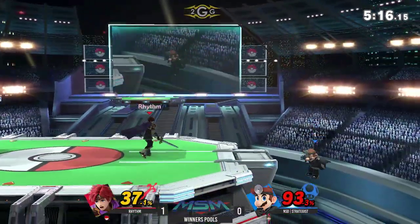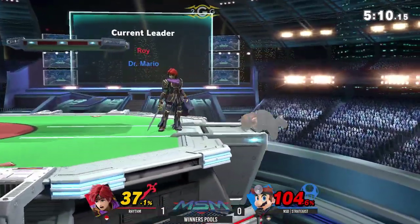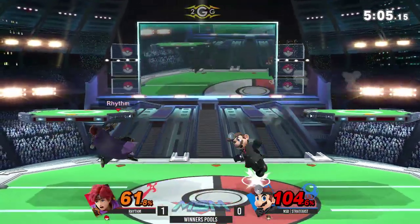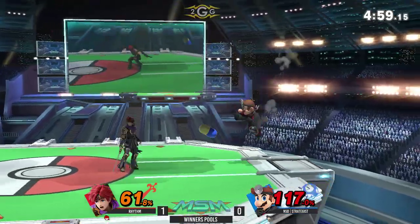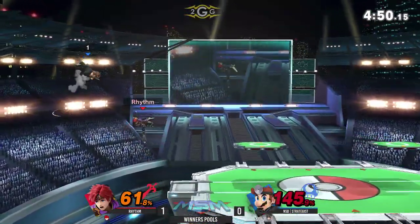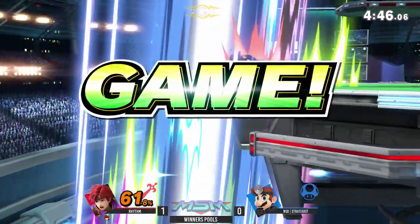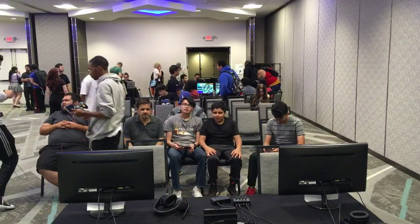Nice down tilt — caught him. Almost died there; if it was any closer to the blade, he might have actually died. Nice pivot grab. He's established center stage. What matters most is when you're center stage — if you get the trade, these two characters can convert off so much, especially Roy in this matchup. Nice air dodge — that was it. If he didn't air dodge, he was dead. The aggressive option can be punished, but good effort by both sides. It cost him the game there. So that was round one, obviously — the first matchup.